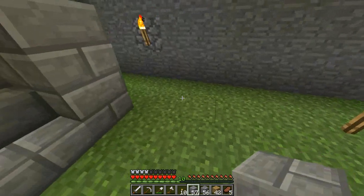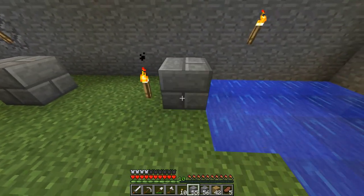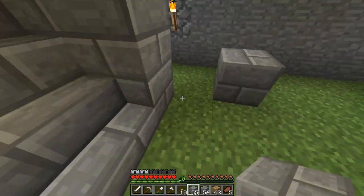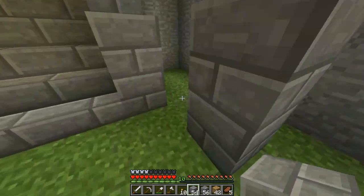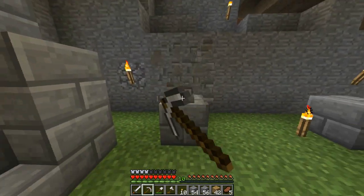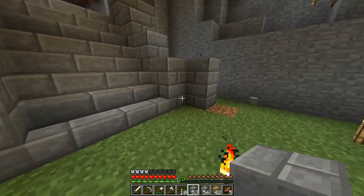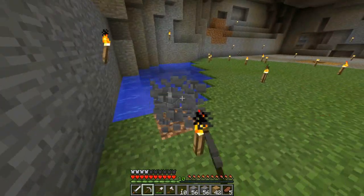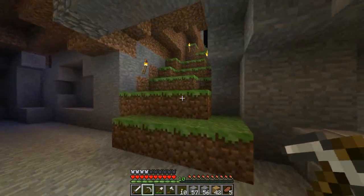It wouldn't really look right — it seems more sensible to start the stairs here and have them go up that way. But then there would be this awkward gap. If you picture this being the next set of stairs over here, this would look just kind of awkward. So I thought maybe I'll just start the next staircase like this, and that just keeps it looking uniform.